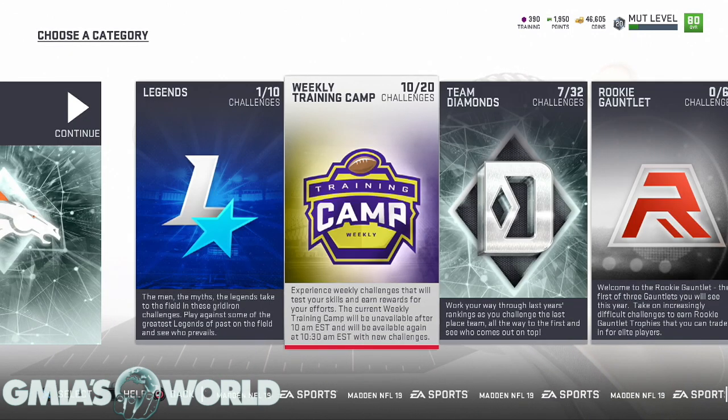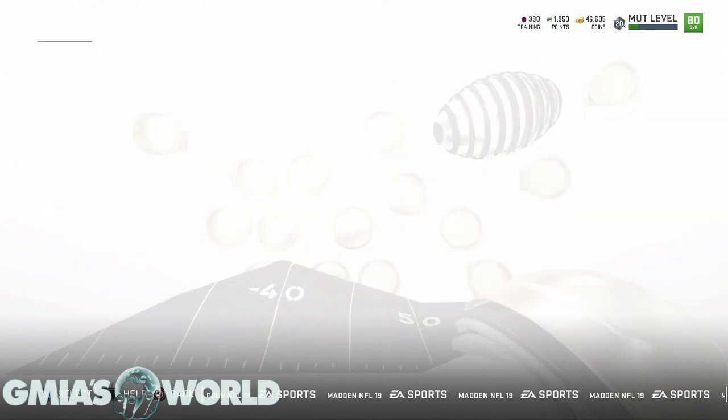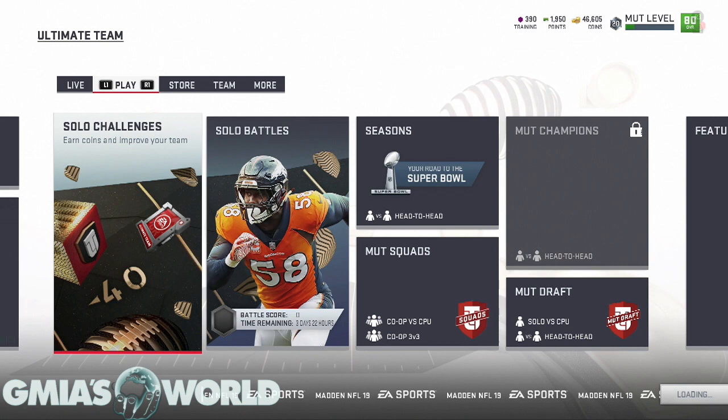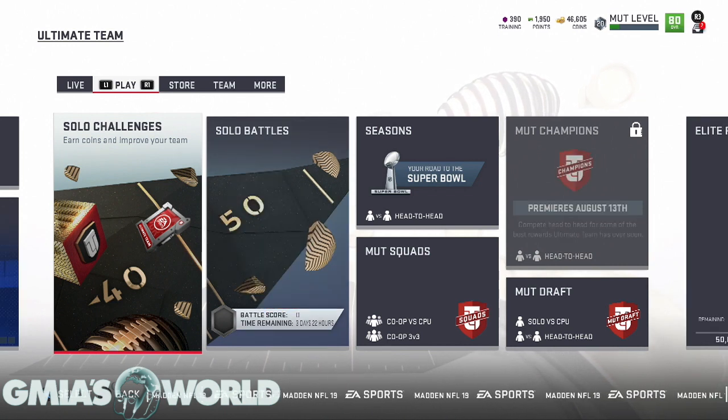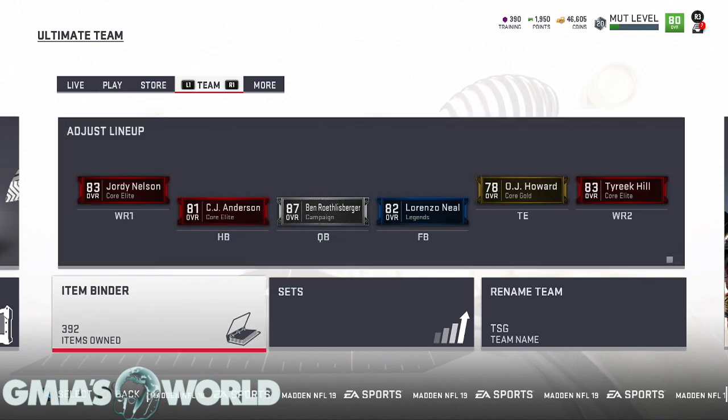I haven't even started gauntlet yet — I'm going to be live streaming that so you guys can see exactly what I do to beat it. Training camp requires level 50 to access, which I haven't reached yet. It says the current weekly training camp will be unavailable after 10 AM Eastern and available again at 10:30 AM Eastern with new challenges. You also have legends solos where you can play for cards that you could quick sell for training points if you don't want to complete the legend set.